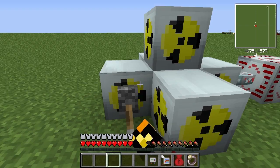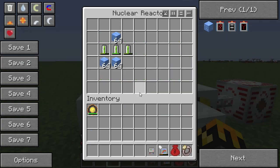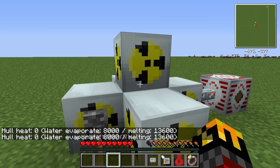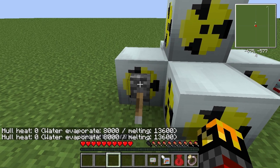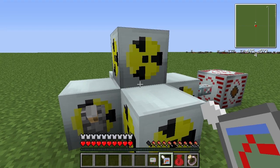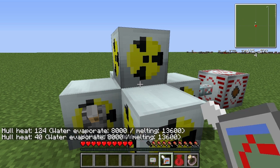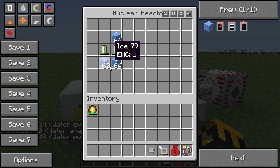Depending on how many stacks you have in there and how many uranium cells you have, you can cool it down even faster. So now all we have in this reactor is three uranium cells and three stacks of ice, and the temperature is zero because there's nothing in here to hold heat. If we turn this on, we can see the temperature rises pretty damn quick, but we also see that it fluctuates greatly - that's because it's using the ice blocks.